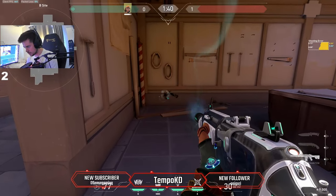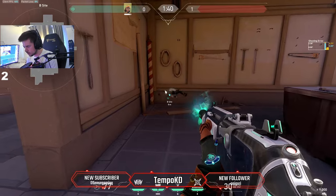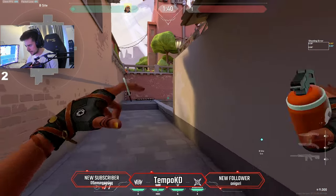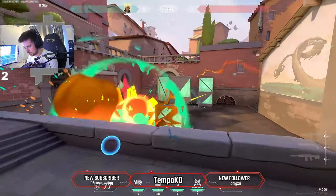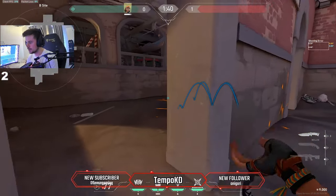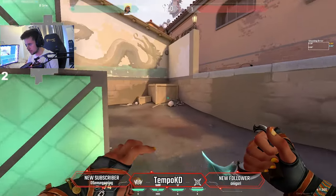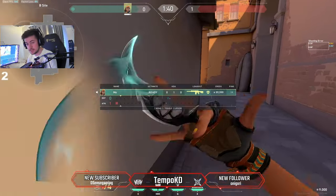Big one — wall-bang through here, you can even ping it on the map. A lot of people like to sit just there. You also have nades for this back box: bounce it off this wall if you've got it wide enough, or nade right in the middle — guaranteed to hit anyone back there. It won't kill if they're in that far corner but it's guaranteed to do damage. That's your good retake nade, and that's essentially defense covered for Raze on this map. Let's move to attack.